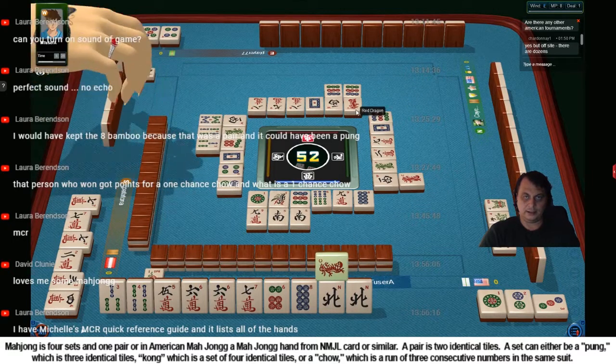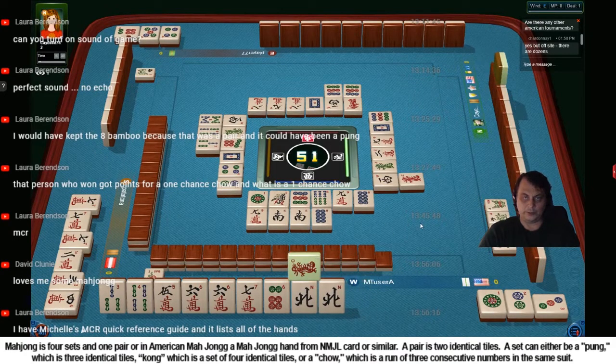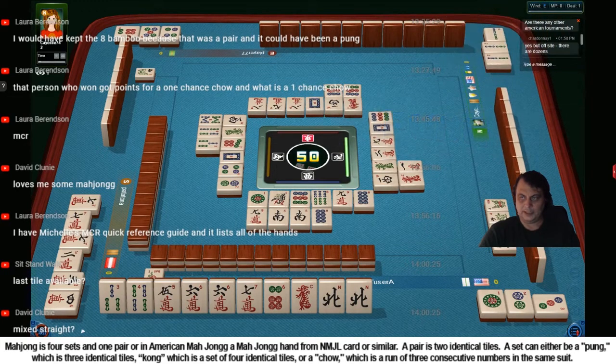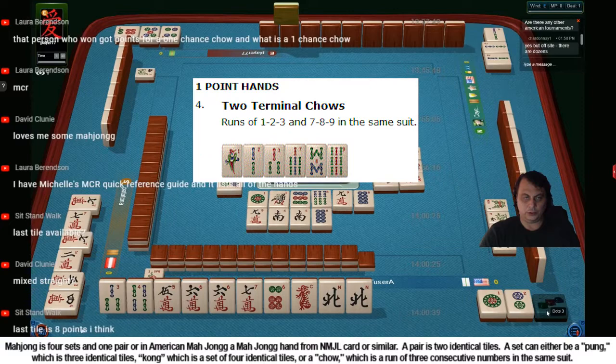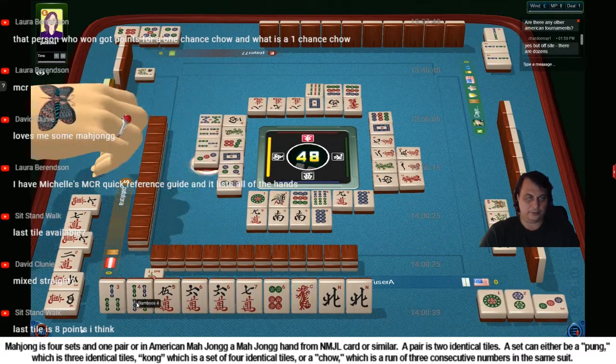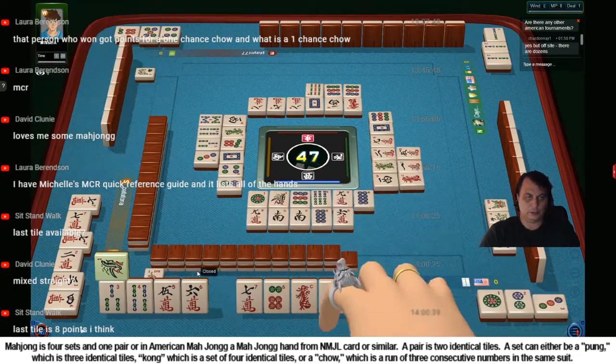I got a dragon. That dragon was discarded twice already. So I guess I could have a pair out of this dragon. Two bamboos - pung. I think two terminal chows is one point. So that would be, if we get two terminal chows - but we only have one - it would be great to have another terminal chow, that would get another point. So I discarded six.